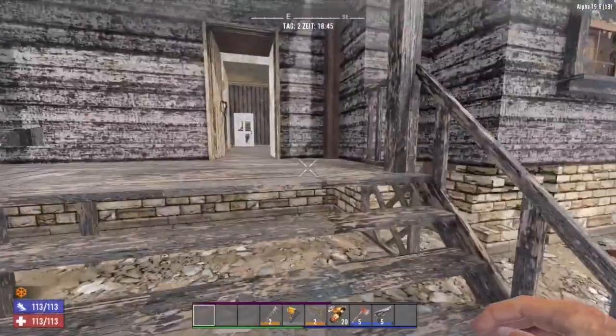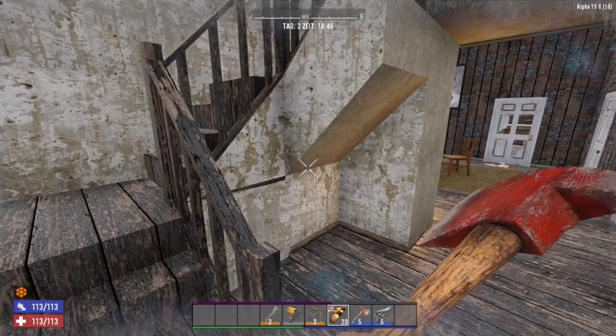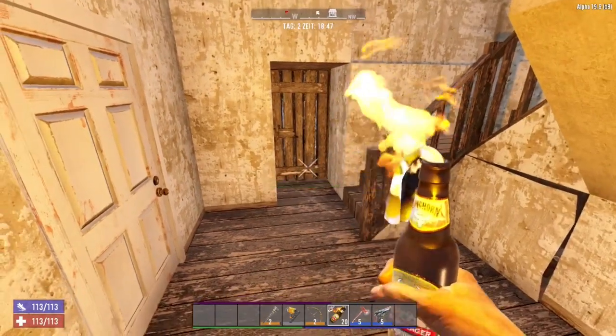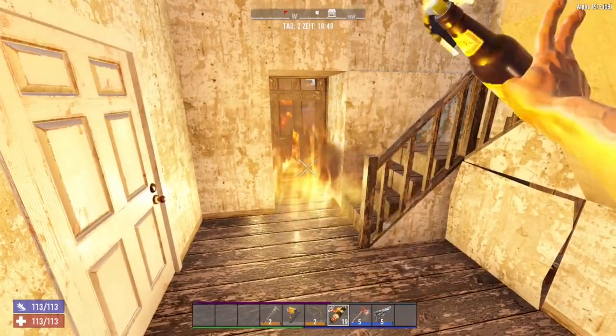Another tip: you can throw Molotov cocktails through doors. The fire spreads to the other side and damages zombies there. Just set them on fire and watch them burn.